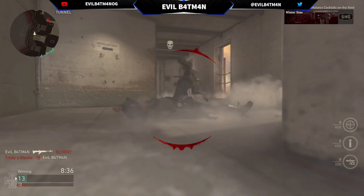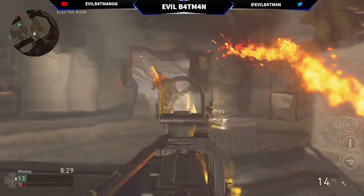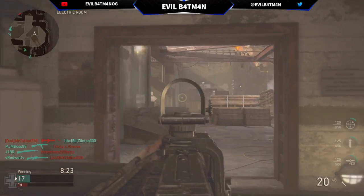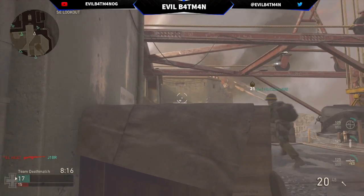The only downside — and I think this applies to most guns in the game — is the low amount of ammo per clip. With the Infantry division, which this class is classified as, you get a little bit more ammo, but you still only get about 60 to 80 rounds with the pre-made class. I do run out quite a bit.